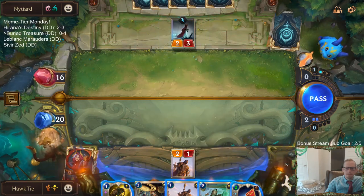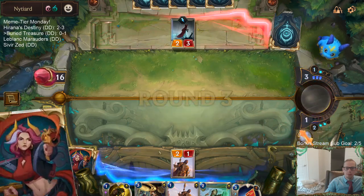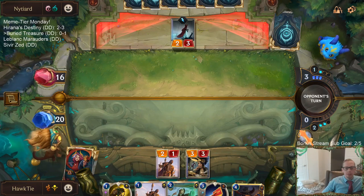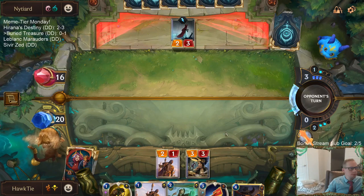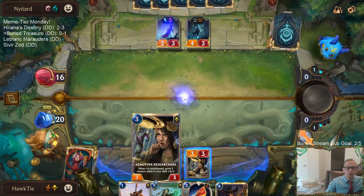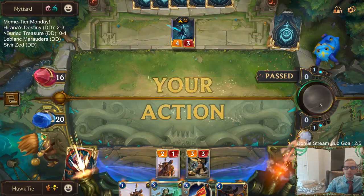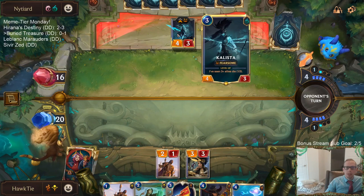Twisted Fate would have been amazing to have last game with the red cards and stuff. We definitely needed Twisted Fate — that would have been a way for us to kill Zoe earlier. I probably should have just killed Callista. I kind of didn't adapt to them playing Callista — I was already set on what I was doing.